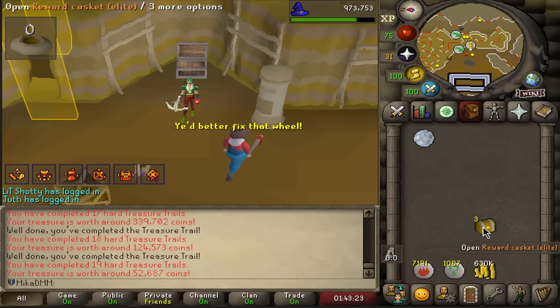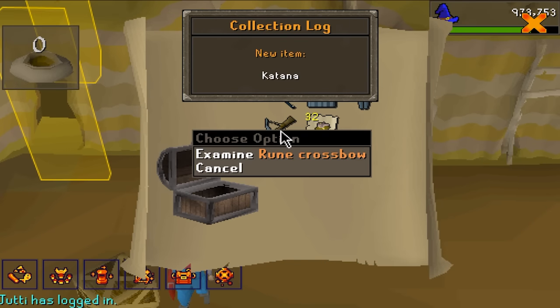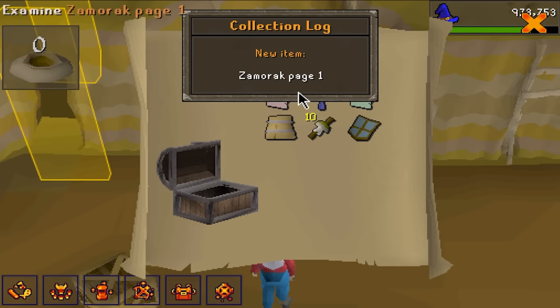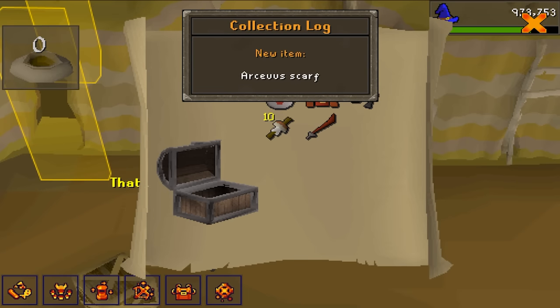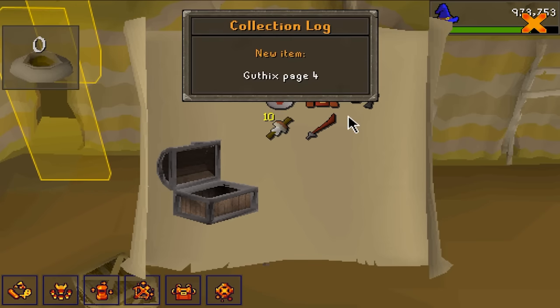Now for the fun part — three elite caskets. This could be huge. Start off with the katana and some runes. Wait — we got it! Wait a second, I don't need to do anything crazy. We now have a rune crossbow, which is huge. I have a fletching level — I was not too far away from getting it. But now I can actually go and demonstrate why the ranger build is so OP. We got a bucket helmet, Saradomin scarf, Zamorak page, Guthix page — pretty bad but we got a bunch of pages, can't complain. And another one — what did we get? Royal gauntlets. It's pretty bad.